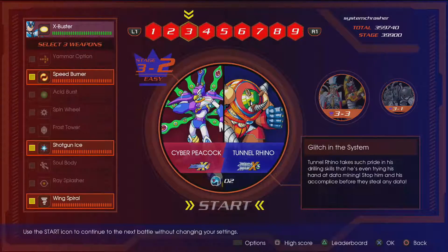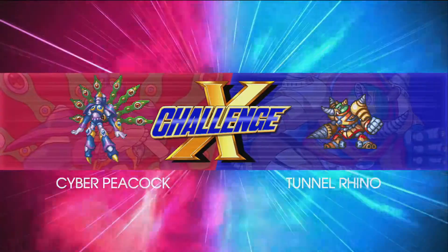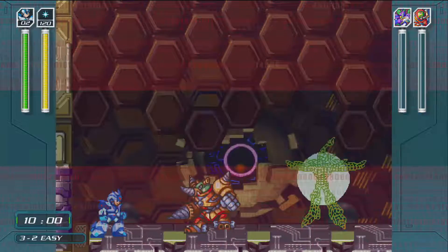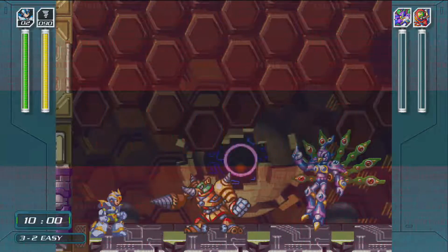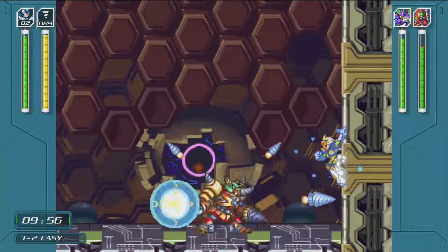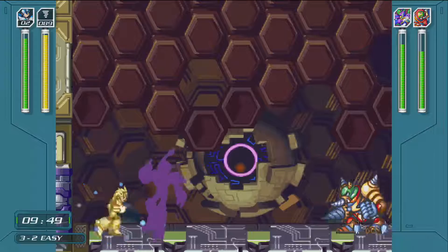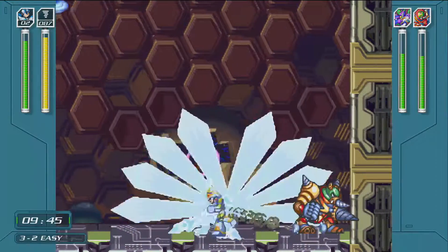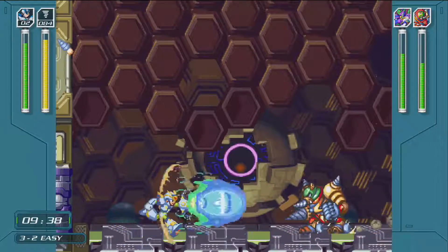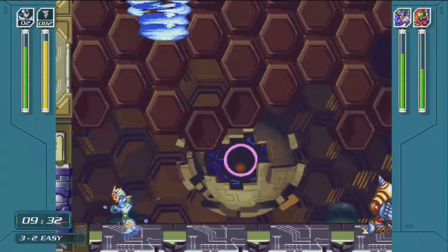Now we have Cyber Peacock from X4 and Tunnel Rhino from X3 — both mavericks I've beaten before in their proper games. Tunnel Rhino's weakness is the acid weapon, which I don't have. The Sky Wave weapon actually does quite a good job. Cyber Peacock's weakness is Soul Body, if I'm not mistaken.